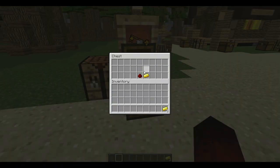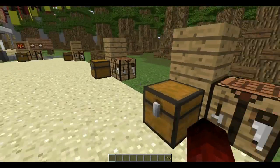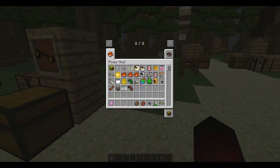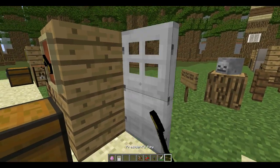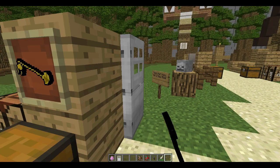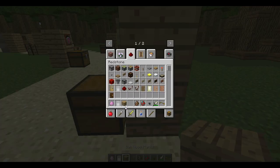Here we have the President's Key, which I will hold on to later. It is crafted with four gold ingots and one redstone. The President's Key opens iron doors — it opens up any iron door from any mod, and it was an item programmed by Crazy Modder.